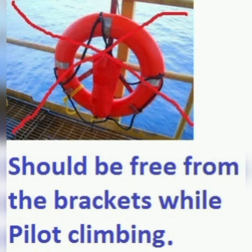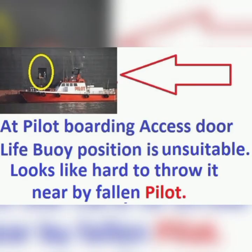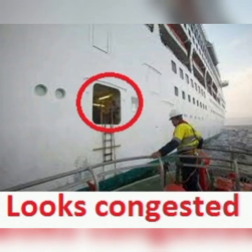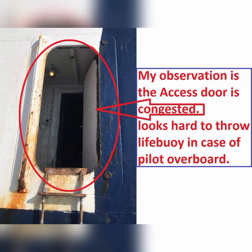Second issue: lifebuoy position is unsuitable when forward of the ladder — ships are not able to throw it instantly nearby a fallen pilot. Lifebuoy position at the pilot boarding access door is also unsuitable; at the access door it looks hard to throw it instantly from such a tight, narrow doorway.